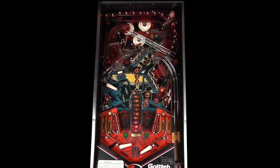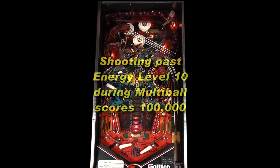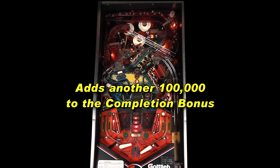Use both balls to quickly rebuild energy levels to help start subsequent multiballs. Shooting past energy level 10 during multiball again scores 100,000, adds to the completion bonus, and clears energy levels.